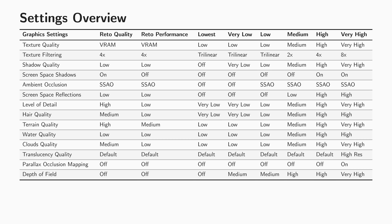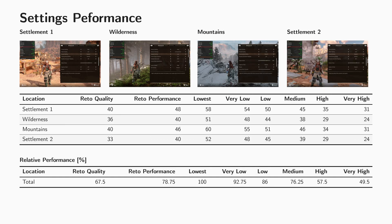So here are my optimized settings: quality mode and performance mode. I recommend you use these settings as a starting point and adjust to your liking based on the image quality comparisons. In my testing, quality mode is more demanding than the built-in high setting, but more demanding than medium. My performance settings result in about 10 to 20% higher frame rate than my quality mode. I hope you liked the video — see you next time.